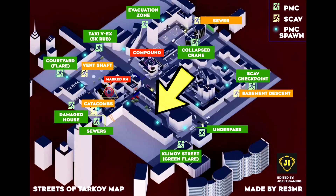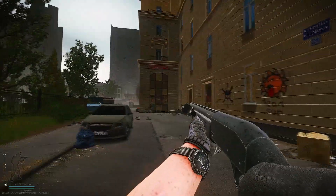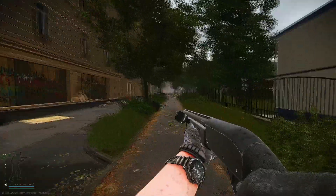The next spawn location is inside the tunnel near the Klimov Street extract. You'll notice the word USEC on the tunnel's walls. If you turn right, you'll see the Klimov Street where you can't cross unless you have a green flare. Otherwise the sniper will take you down.